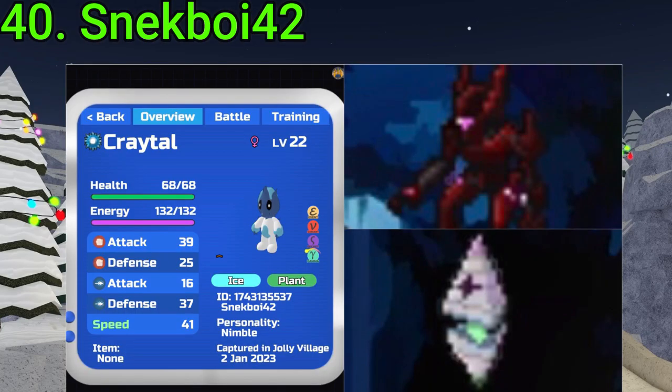40 goes to Snake Boy 42. They found a Gamma SA Kratol, an Alpha Puragon, and an Alpha Pyramine — all three of them are great finds. Incredible finds, Snake Boy, especially that Gamma SA.